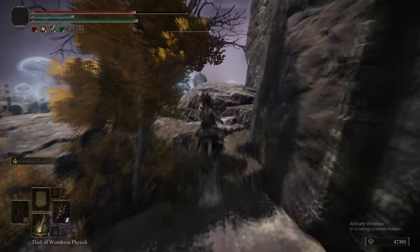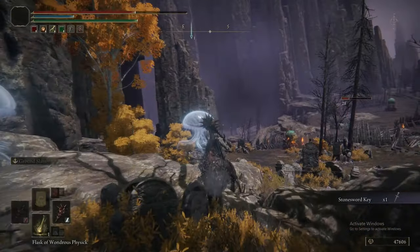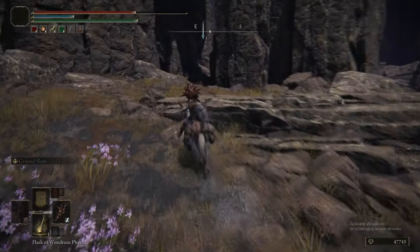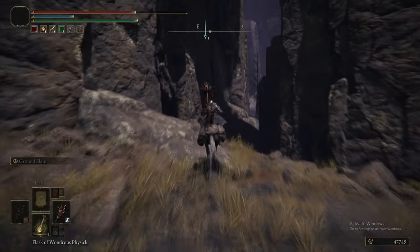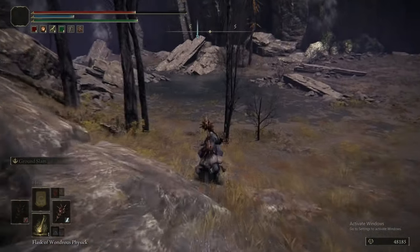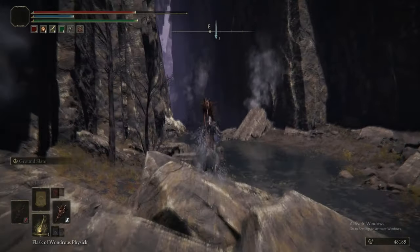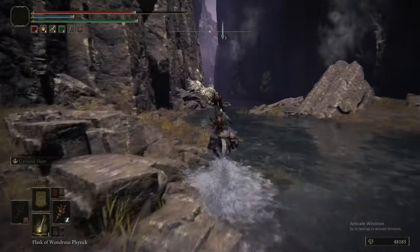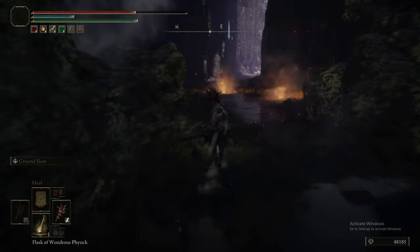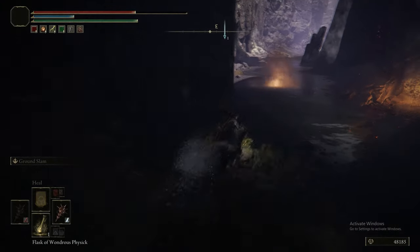Heading up to this little graveyard bit with the jellyfish — this is the Stone Sword Key. Which means now we can head back and open up the door to the cave. The cave is Seedwater. It's a poison cave, so make sure you've got Flame Cleanse Me at the ready, because you may very well get poisoned while you're in there. The Grace we started out at, by the way, is called Seedwater Terminus on the map.